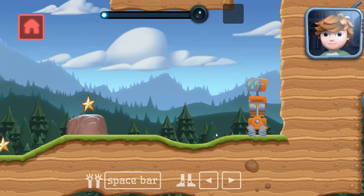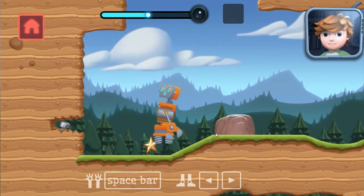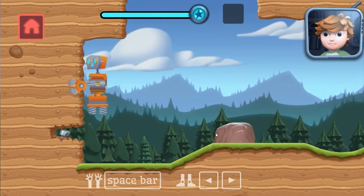Great! You have spring legs. Move left or right and your robot will automatically jump. Use these legs to jump over the rock.